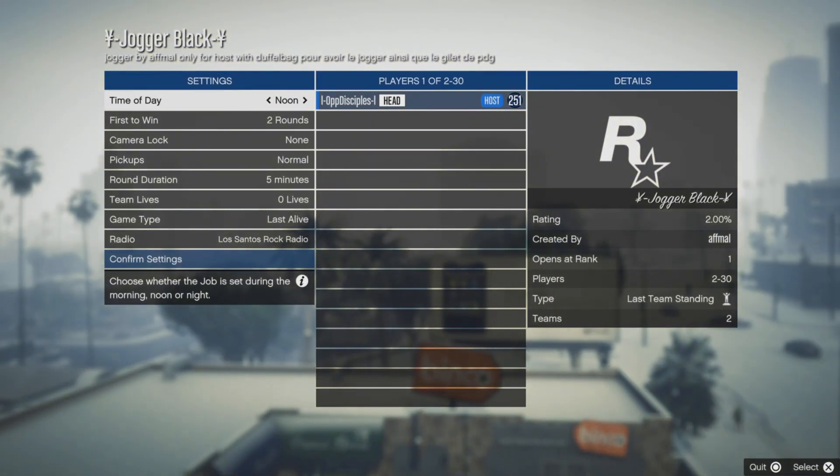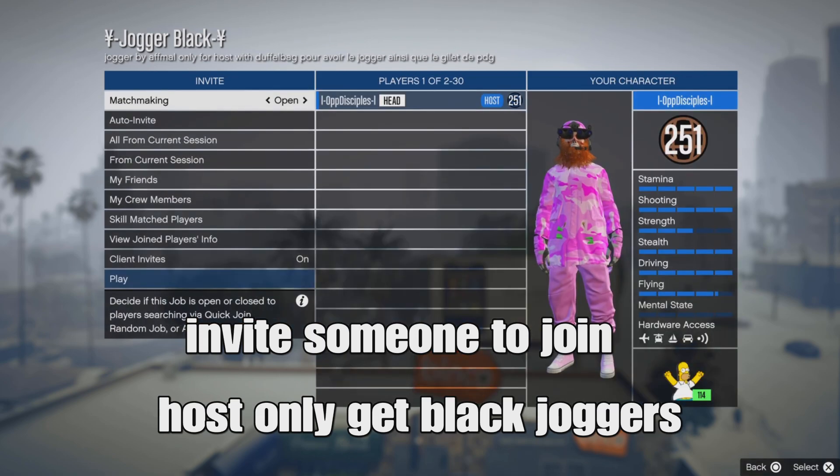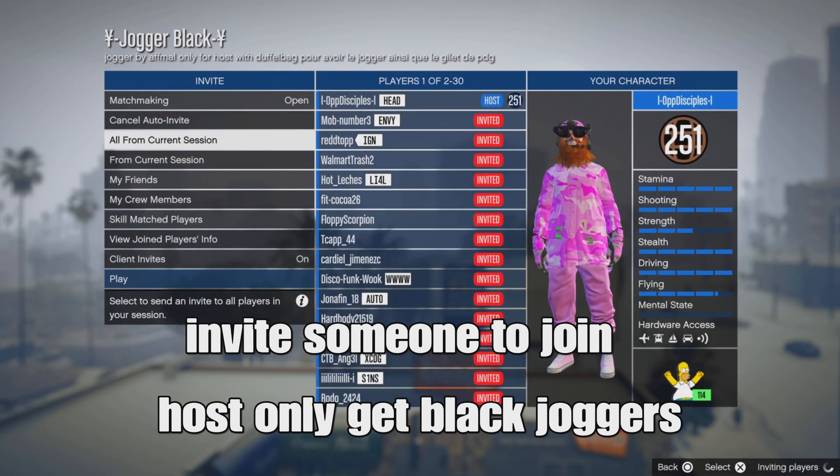This method is still working — it's the update method. Once you load in, what you want to do is go down and confirm settings to keep everything the same. I'd advise someone to join you, like a friend or someone in the session. The host only gets the black joggers and the second person will get a regular outfit.